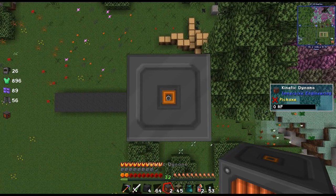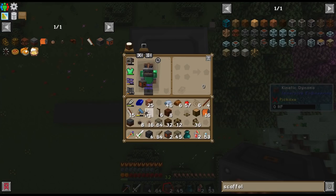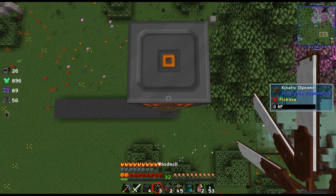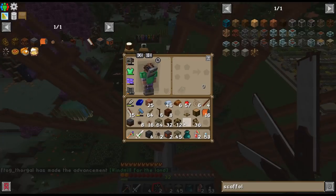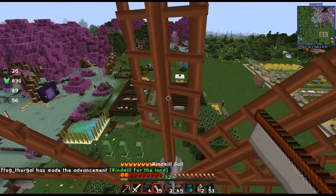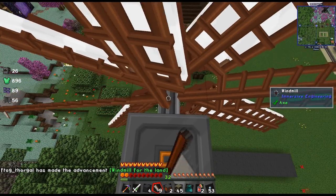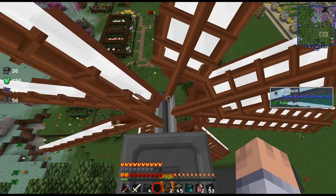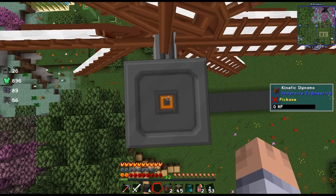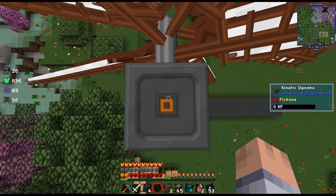Hopefully the hole is in the front — yes it is. And if I'm lucky I'm going to be able to place this. Very good. And then I can already put the first sails on — you just right-click in the middle. You guys see it's speeding up and it costs eight. So I need to make nine more of them. Why does this show zero RF? Is this just a display error?